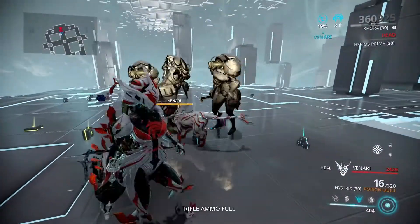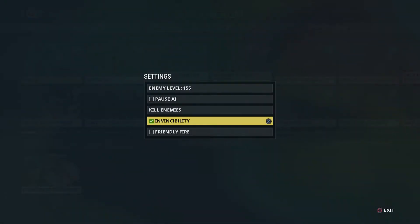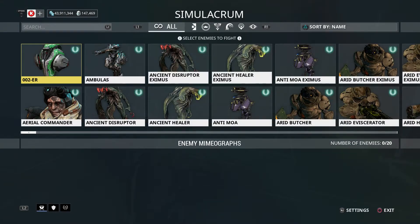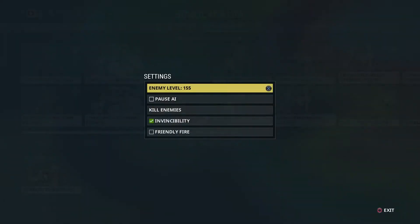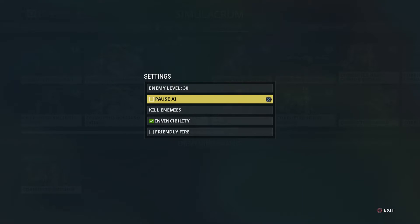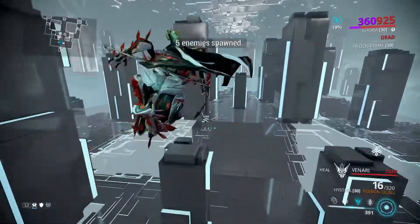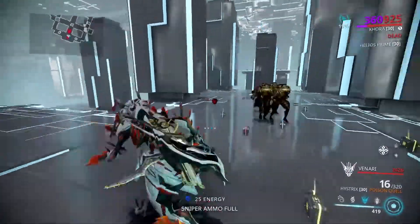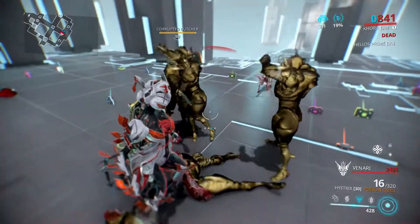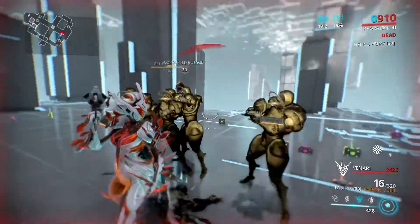In heal posture, Venari will heal me if I take any damage. I'll bring in some level 30 butchers and switch Venari to heal mode to demonstrate. Venari has a heal pulse — if you're around her she will continuously heal you. As you can see based on the heal, she's healing me while I'm within her radius.